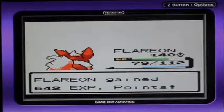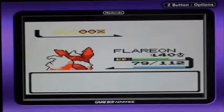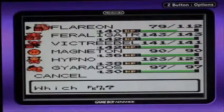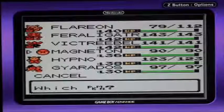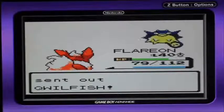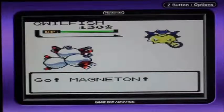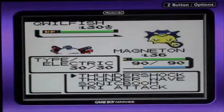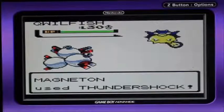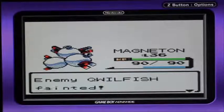Critical hit — that Pokémon should have fainted without a critical hit. Send out my Magneton. I would maybe ask if the stats of Magneton changed, because its HP is so low at such a high level. Like 90 HP — that's sort of low. If it was level 100, that Pokémon would probably only have 250 HP, and that's it.